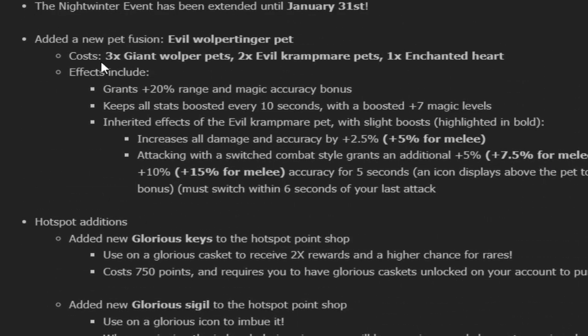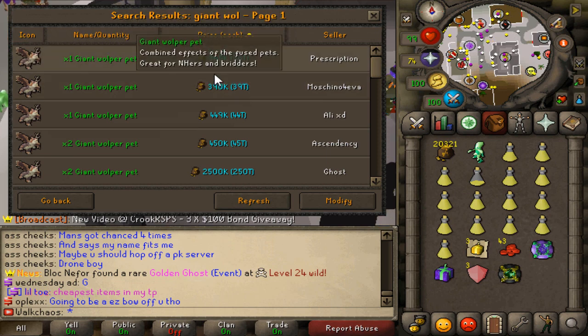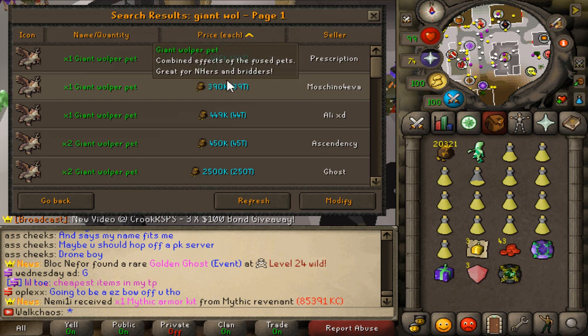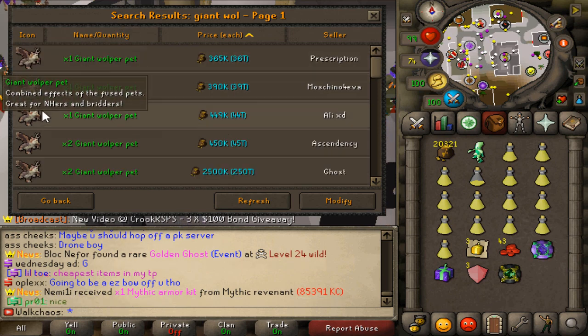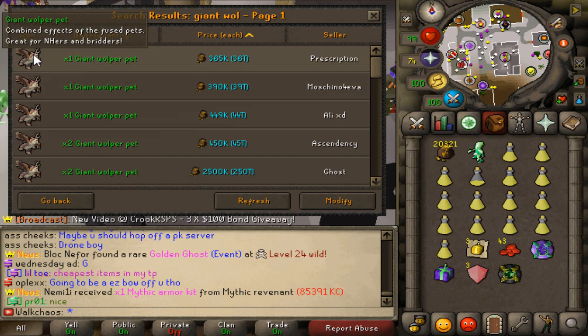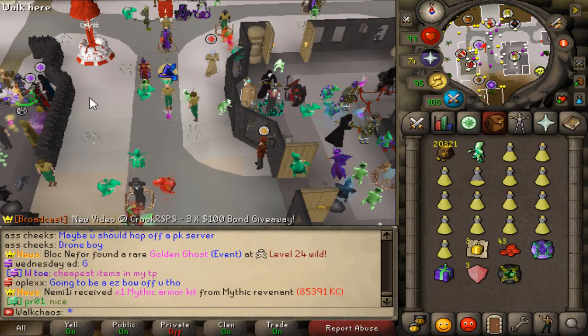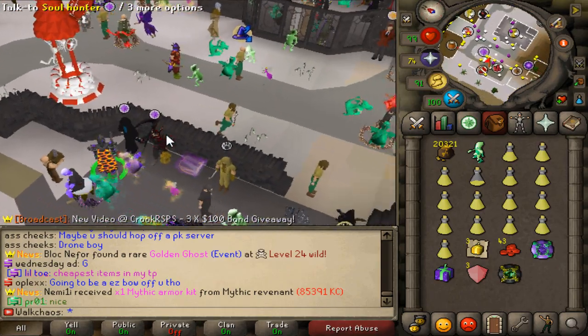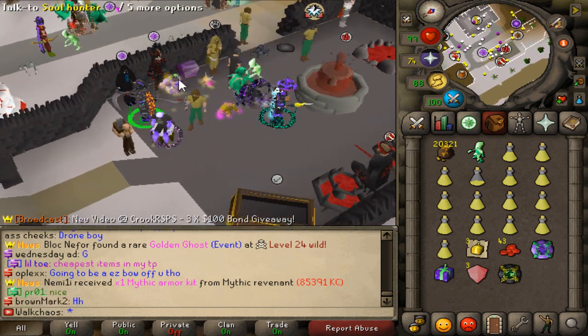This brand new content coming to the game is absolutely nuts. The Giant Warper pad is listed at 36 trillion right now — that is absolutely insane. The price was apparently 600 billion and it jumped to 35 trillion. So if you have one of these in your bank, you're sitting on absolute bank. That's exactly what I love about SpawnPK — so much custom content keeps coming into the game and affecting the economy.